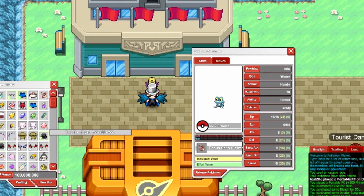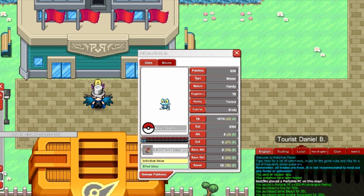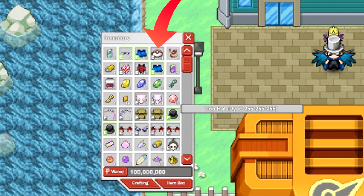Brody actually has some new items in his inventory, as well as some other things over in the chat box. The first thing you're going to see in the inventory at the very top is the fungus hat — there's a new fungus hat that looks like a Pokeball. It's pretty cool, so if you like that Pokemon, that's the hat you're going to wear.